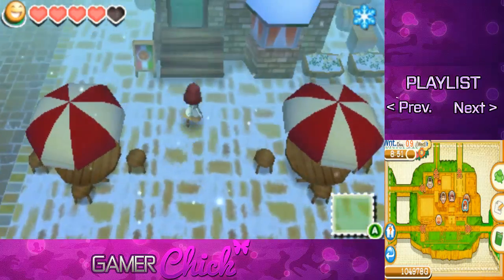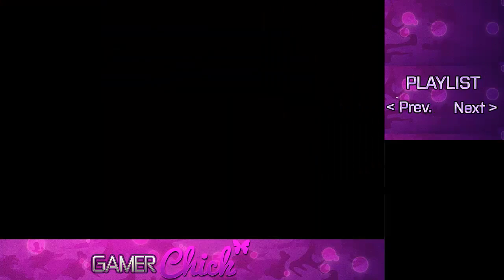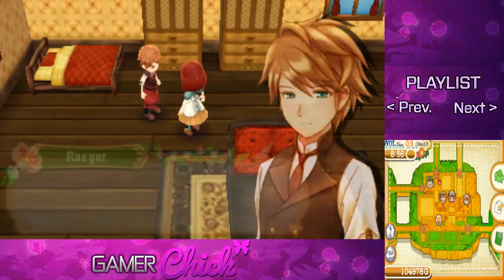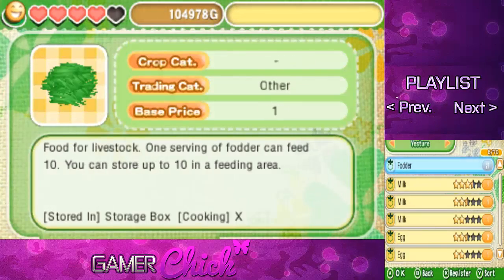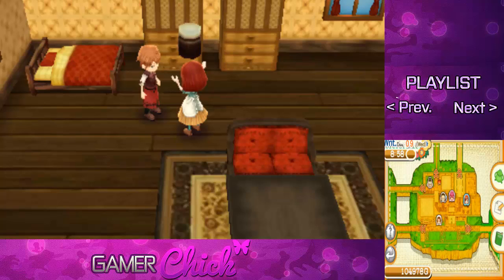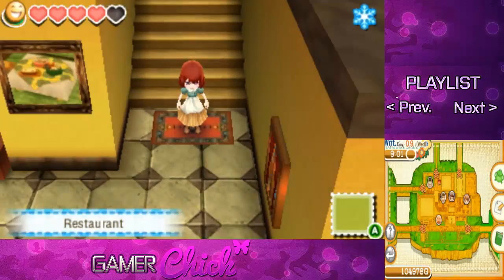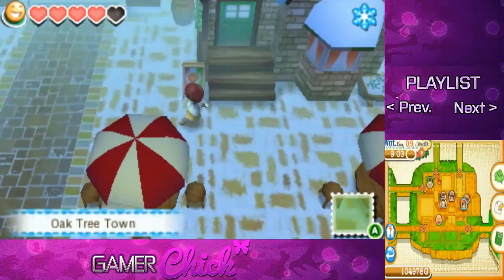Let's go see our boyfriend and give him some more seaweed because there is one more flower color he can be at. I think it's pink or red. So he's currently at yellow and we need to get him to pink soon. He's already pink — what do you know! Oh my goodness. Regardless, since I'm here, I'm going to go ahead and give you some seaweed because that's what we do. Have some seaweed. So he's at his highest tier flower. We only have like two more scenes to trigger and then we should be able to marry him.